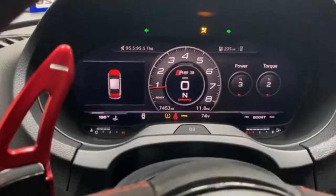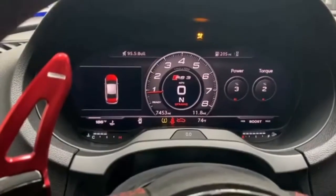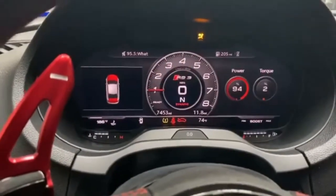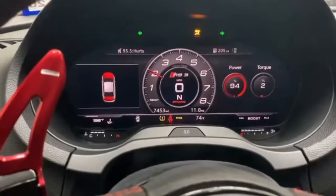Prequel features we just added — when you're doing map select over here on the power, it shows you your flex fuel content. So the Z94 on this car.